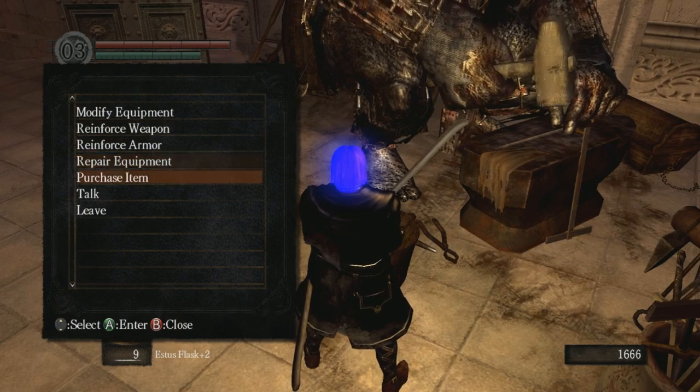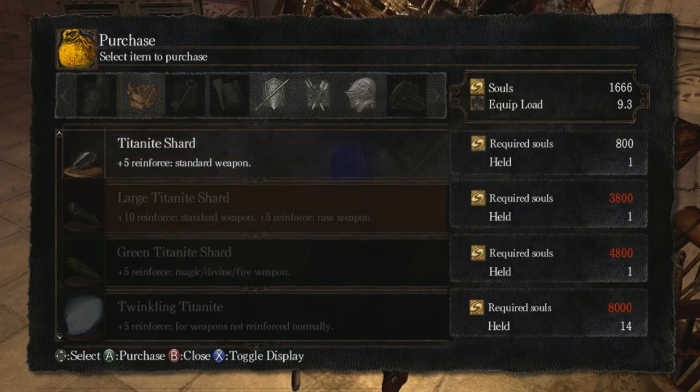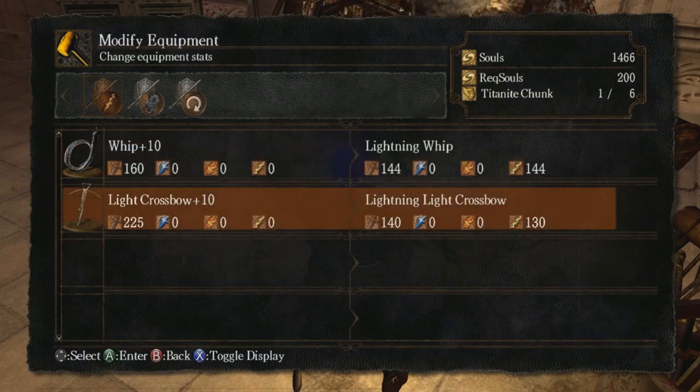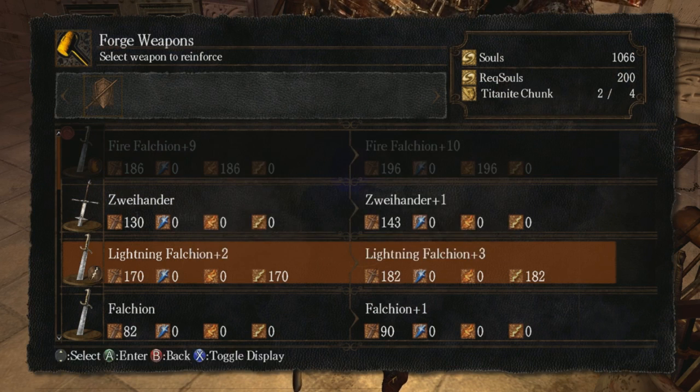Modify equipment — falchion to lightning falchion. Ready. Lightning falchion: one, two, three. I'm short one. That's surprising. Is there a chunk over here? Because if there isn't, I'm fucked.